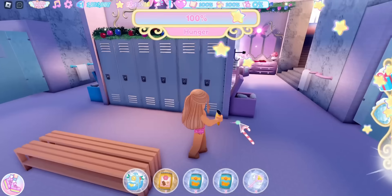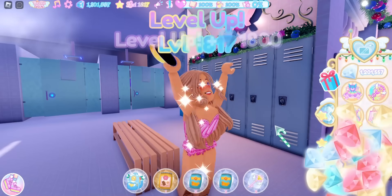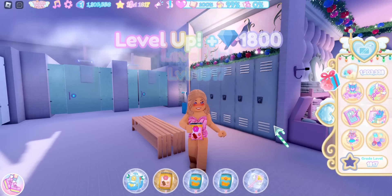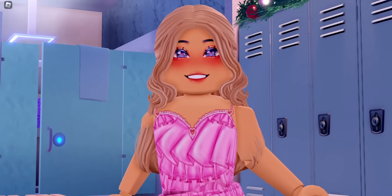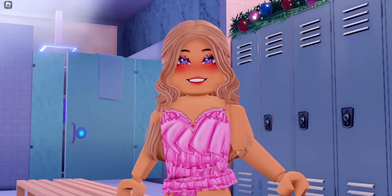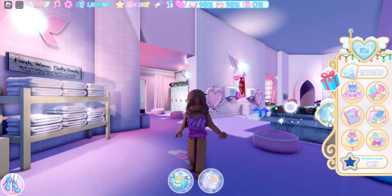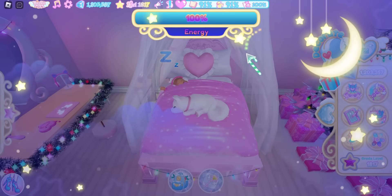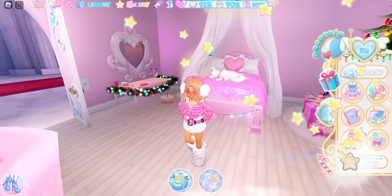We should get XP for our hygiene and hunger, and this should level us up — we did level up, which means we got diamonds for leveling up. Ever since Campus 3 came out, level-up diamond farming is in my opinion the best way to get diamonds. Now we're going to do our third need, which is sleeping. We finished sleeping and we should be really close to leveling up again.